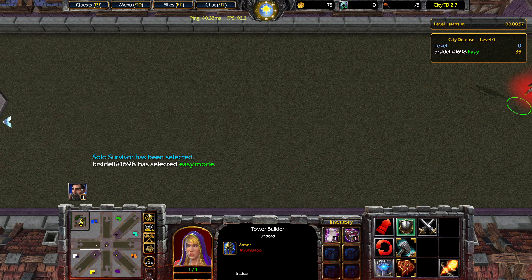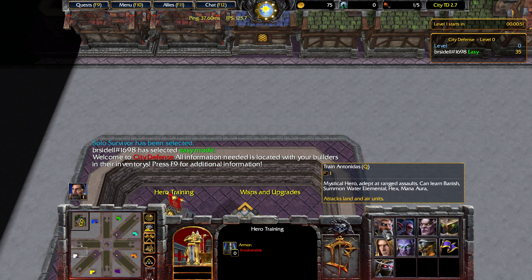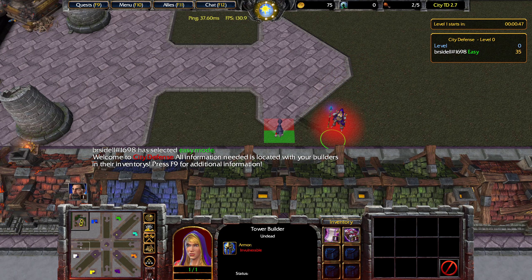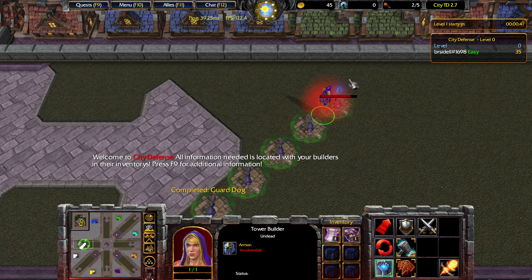Hello everyone! In this video I'm going to be playing CityTD version 2.68. At the top right it says 2.6 or 2.7, but I'm not really sure why that is the case, because on the loading screen and map name it says it's 2.68.